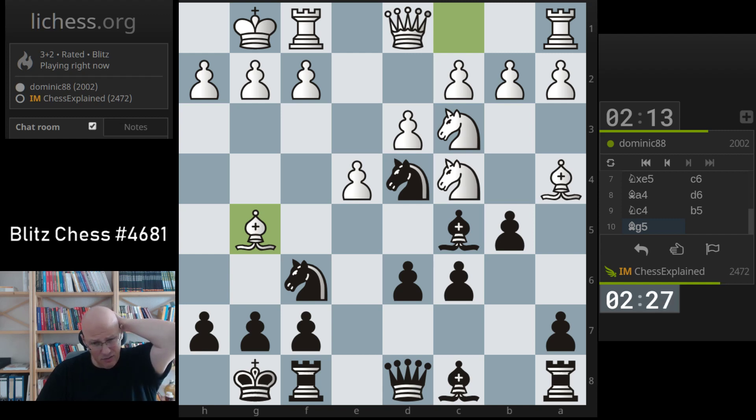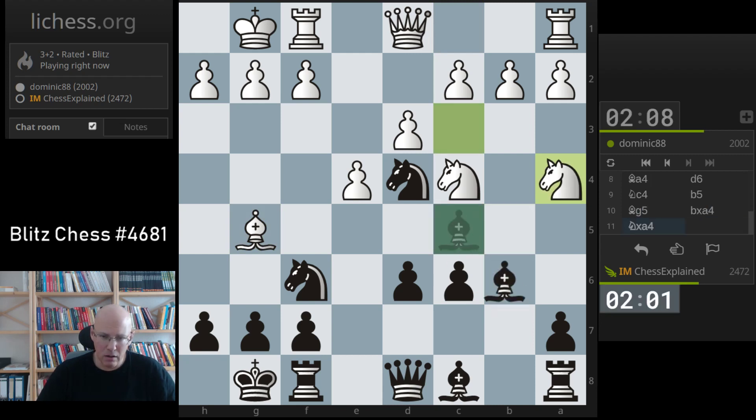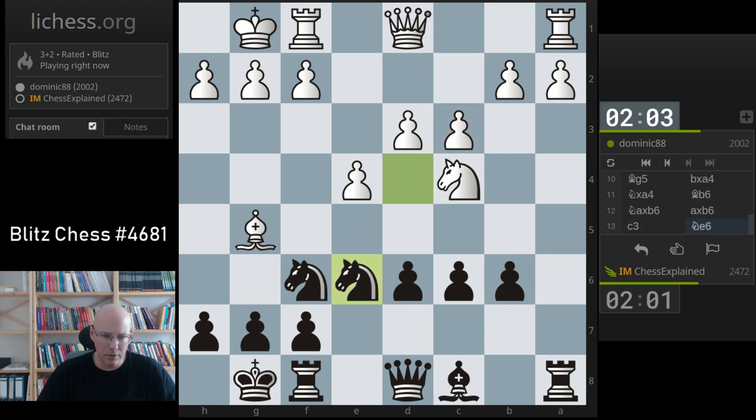I take it — knight takes f4, he's got two pawns. It probably doesn't hurt to be precise about that. If I take it and knight takes my bishop, I can go to b6. It's tough to say, can't really come to a clear conclusion there. I want to go back.